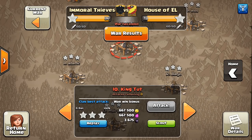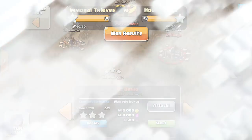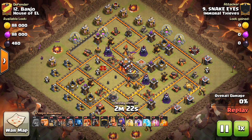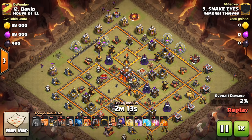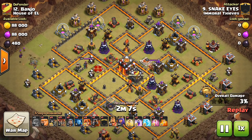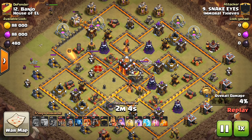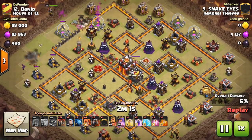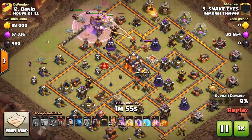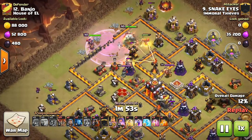What are we looking at? I believe it's number 12 — this is Snake Eyes. He comes at this base with a similar attack. You can see it has four Valks trained up this time. It's a very high-level base — walls completely done, high-level heroes, maxed out Infernos, X-Bows, Wizard Towers. Close to a maxed base, I would say.